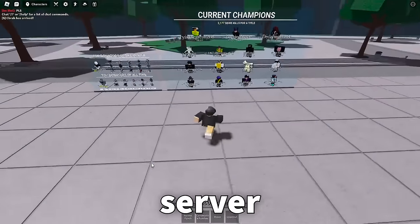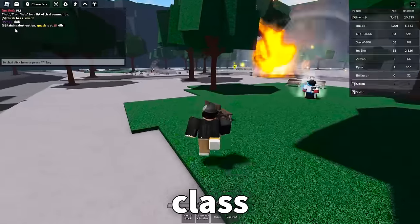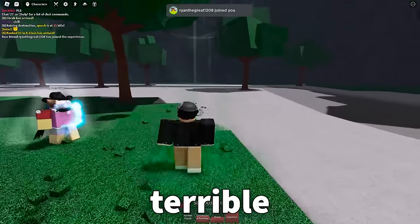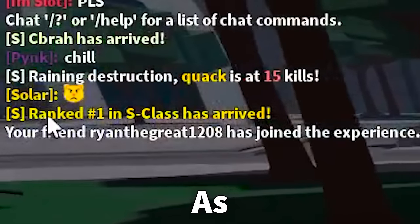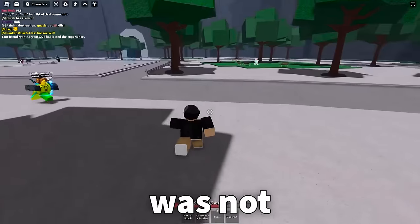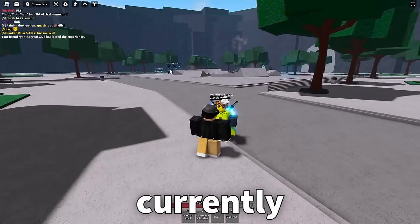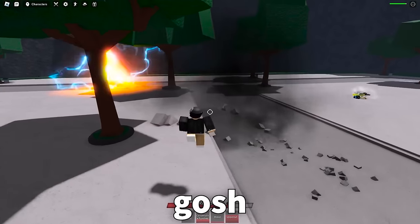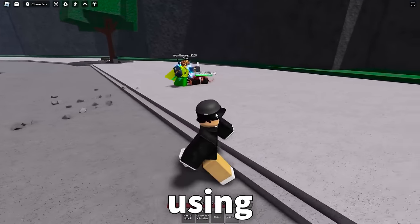I'm in a public server. I'm going to get Ryan the Great to join real quick — waiting to see that ranked number one S-class player join. For those who don't know, Ryan the Great is currently number two on the all-time leaderboard and number one on the monthly leaderboard. I think I just hit him with a crit too. Ryan is cracked — Metal Bat ultimate, there's no way. My man just tried using a move and Ryan said nah.